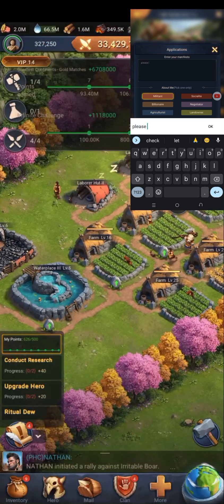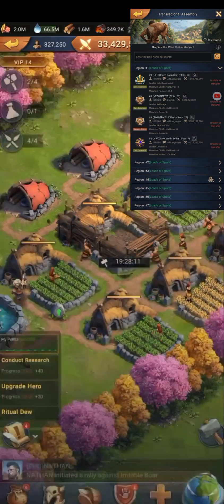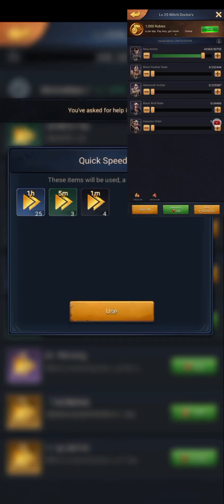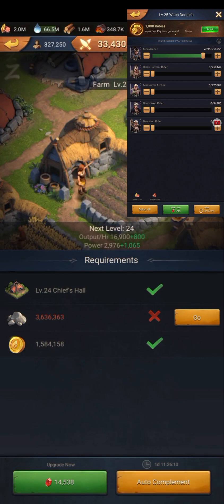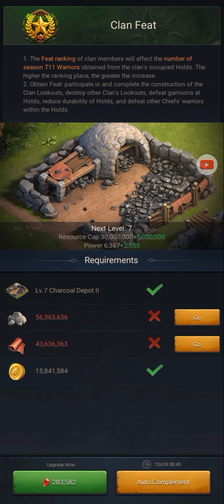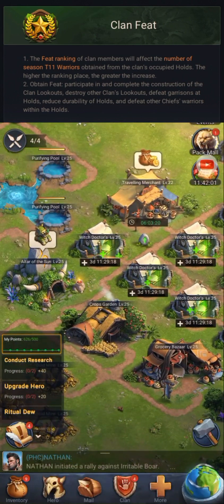If you already have T9 troops, discard your T8s and below, because T8s and below are not useful on dino island and give you false power in the event. If you have a high count of T9 troops and want to reduce your power, put them in the witch doctor so that after you enter dino island you can still heal those T9s and use them in the event. Inside dino island there are special troops called season troops — T11 troops that become available when your clan captures a specific building on dino island, and they will automatically appear in the dino island tab.